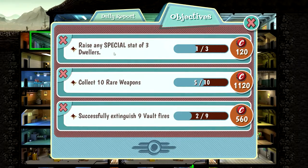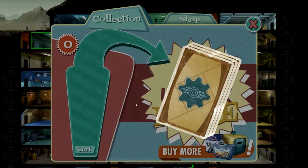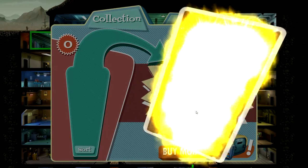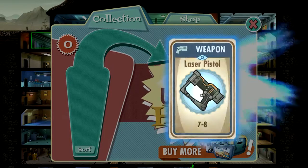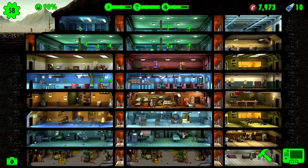Let's have a look here. Raise any special stat of three dwellers — yeah, that will happen pretty quickly. We got a new daily report and a lunchbox. Let's see what is in that one. Some water — not that useful. Strength plus four — that is not bad. Military duct tape. 100 caps. And a laser crystal. Nothing spectacular. Oh, it was a rare weapon though — so that was actually not bad.